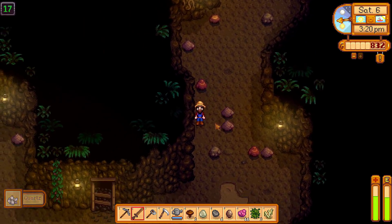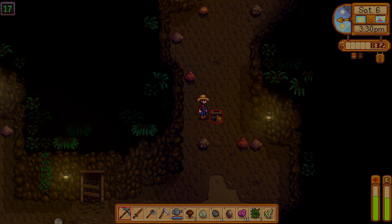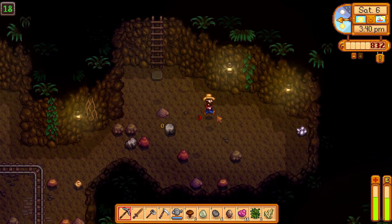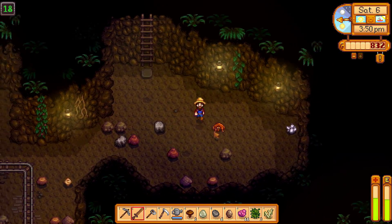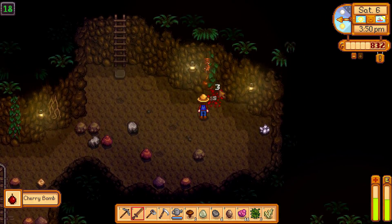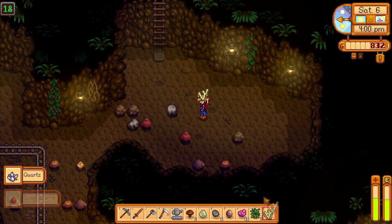I'm going to look for the way down and I'll be back. Way down was right next to me — how convenient. Break your shell. And some quartz, and we have a cherry bomb — nice.